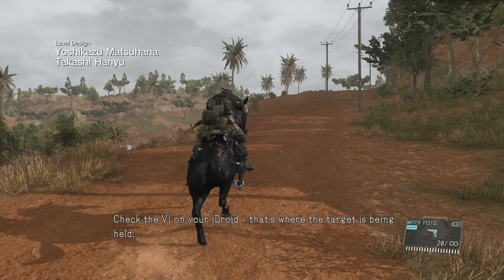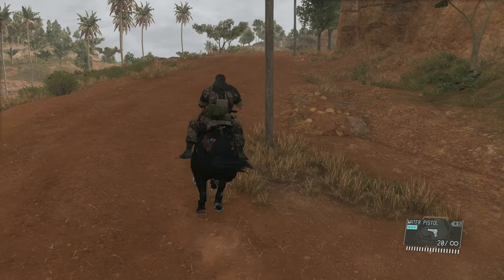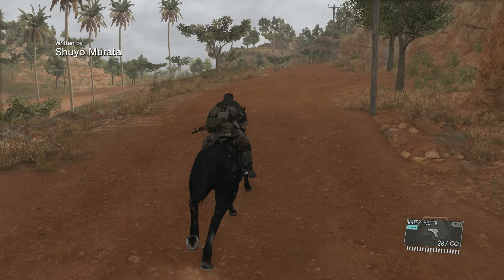Check the VI on your eye droid — that's where the target is being held. Very easy mission, ladies and gents. Metal Gear Solid 5, no traces walkthrough.